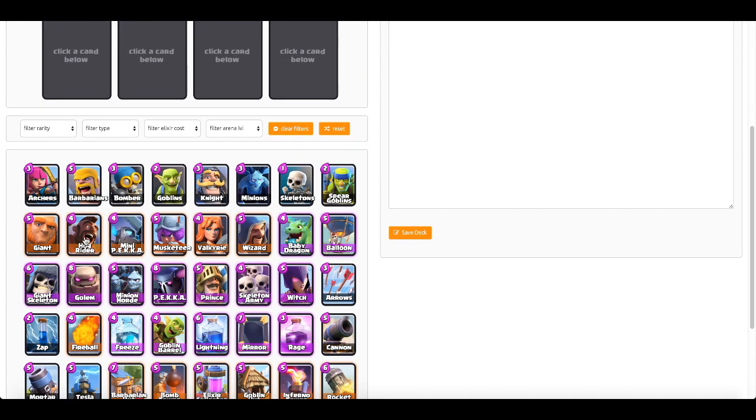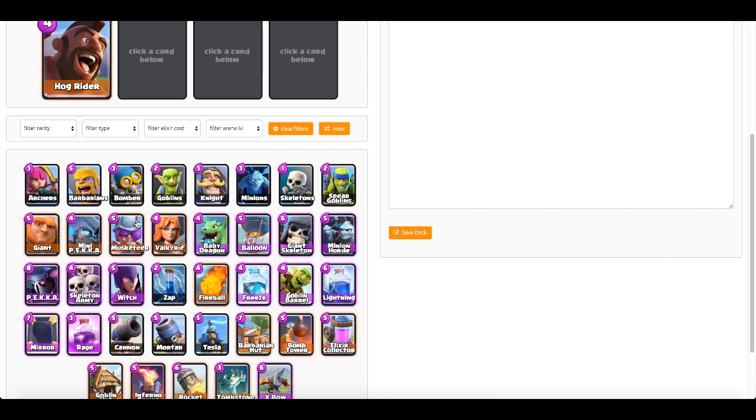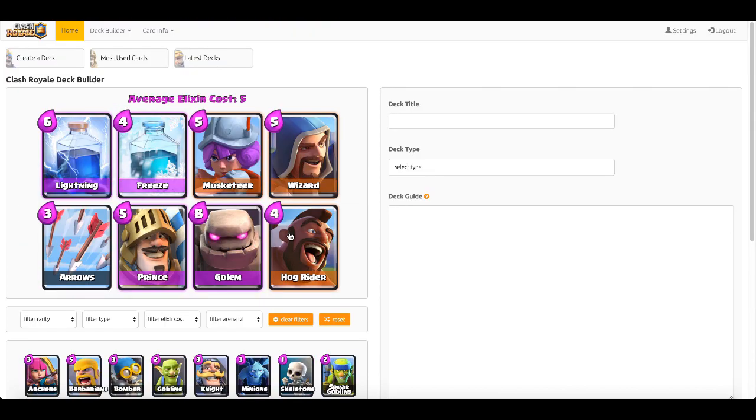Let's go ahead and create a deck. The average elixir cost is shown, and you can filter by rarity, type, elixir cost, and arena. I'll go ahead and choose some random cards — I chose eight different cards — and now you want to name your deck title. For the sake of this video I'll name it 'Clash Royale Deck Builder Tutorial.'